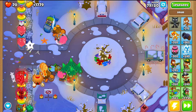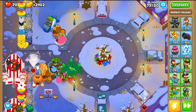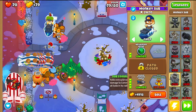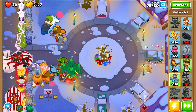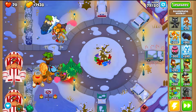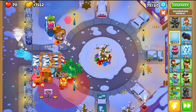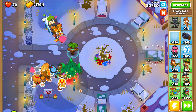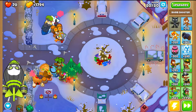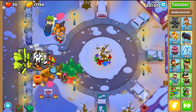You can handle all bloons even without Village Camo Detection — you may just need to reset Wall of Trees. Get the Sub to 2-0-4. With the Alchemist 4-0-0, the Sub also receives the Brew, so upgrading it makes sense. That's the strategy for this map. At first sight it can look complicated, but once you figure out tower placement and what to do, it becomes a lot easier. Round 80 — you won't need any other towers. I hope you guys enjoyed, see ya, bye!